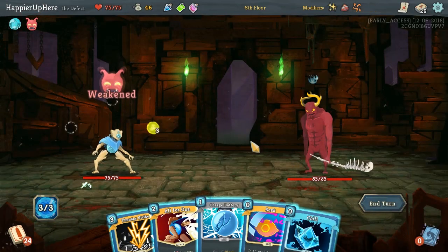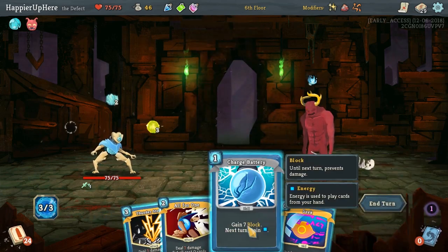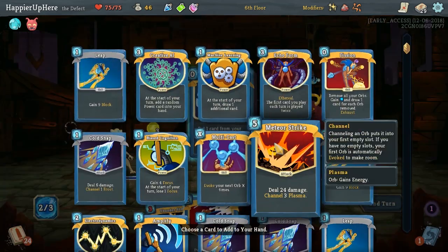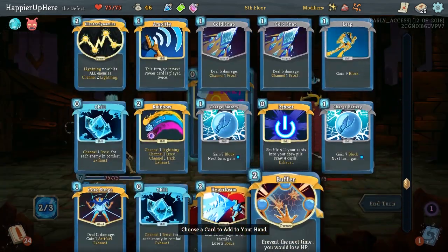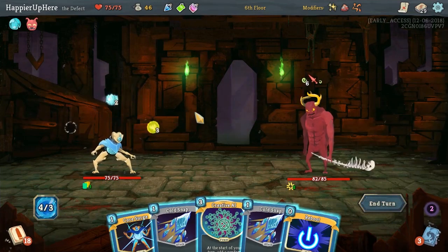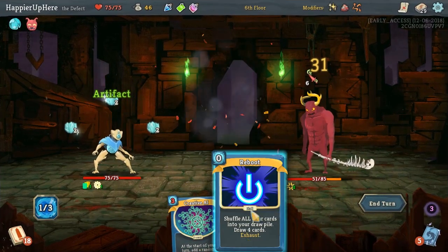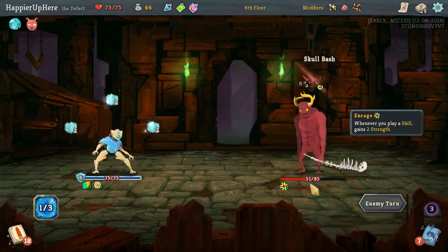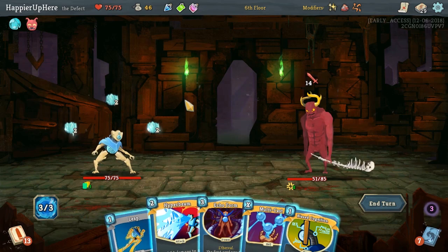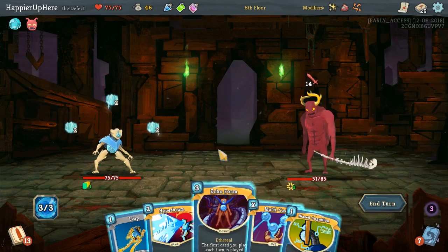First Leap, and we're weakened in the first turn of course. Well we can do Chill, so might as well — let's do Charge Battery and then seek for the Buffer so we won't take any damage the first turn. I'm not sure if we can do 82 damage. Can't fully defend though — that's good. Let's do Cold Snap, Cold Snap, and then Core Search so we'll actually... I'm not going to play anything else; we're already fully defended thanks to the orbs, and we're not vulnerable either — which is really good.